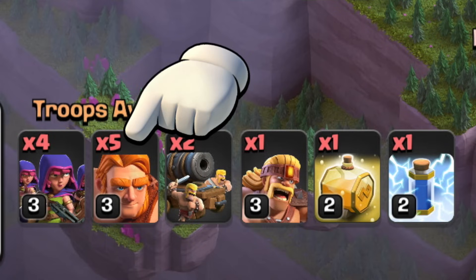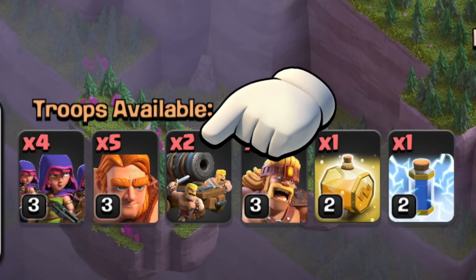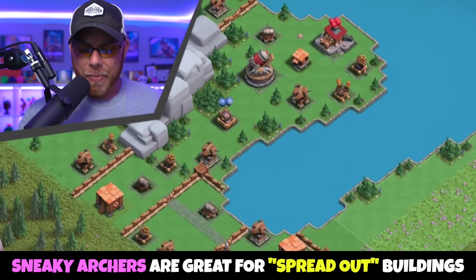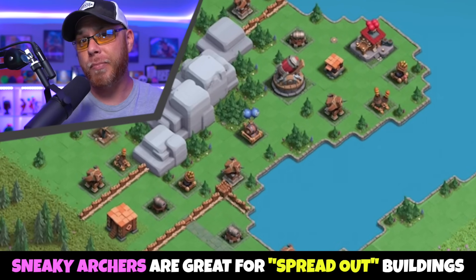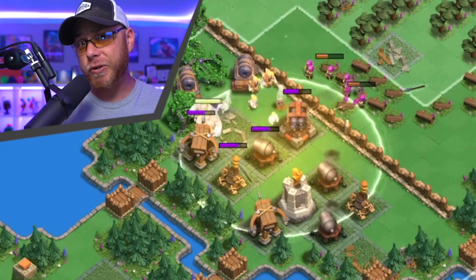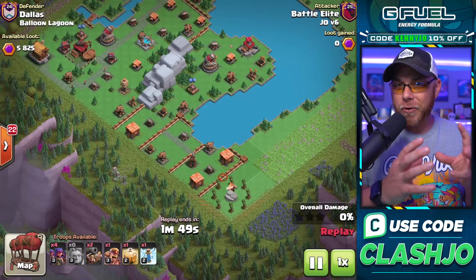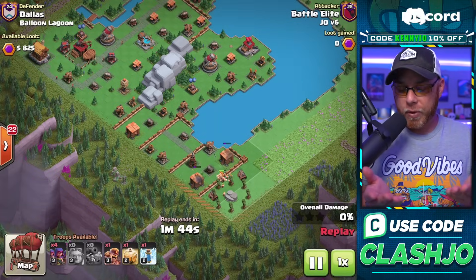For Army Number 1, we have the Super Giants, Sneaky Archers, and the brand new Raid Cart. Now that troop is absolutely insane for only being Level 1. When we look at some of these bases, you've got to pay attention to the distance between buildings in determining whether you're going to bring more Sneaky Archers or Super Wizards. In this case, we decide to bring the Sneaky Archers because there's not a lot of buildings clustered up together to get a lot of chain value out of them with the Super Wizards.